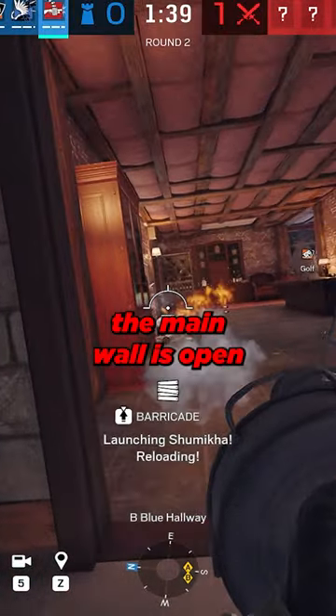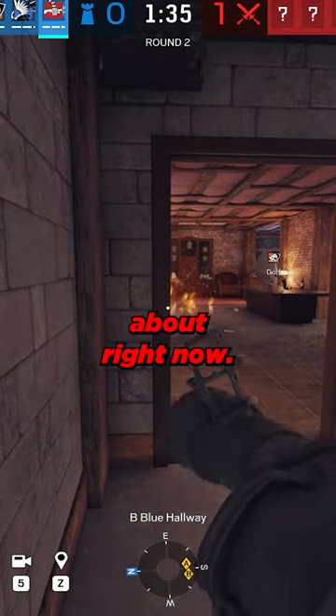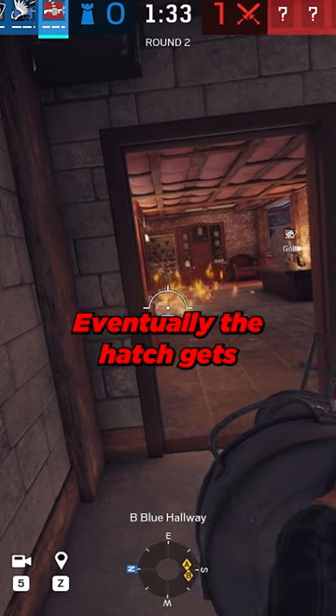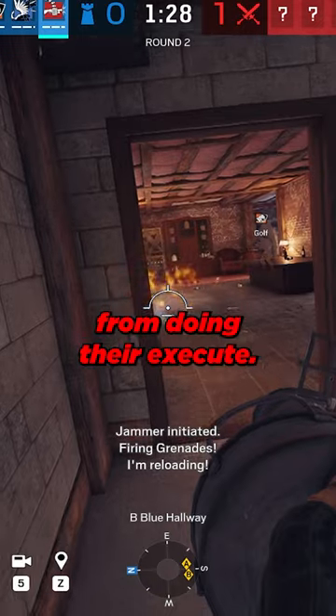In this example, the main wall is open and they can also walk through the door, so that's the only thing I'm concerned about right now. Eventually the hatch gets opened and I alternate the fire so there's always something on the ground to keep the enemy from doing their execute.